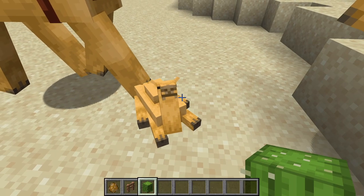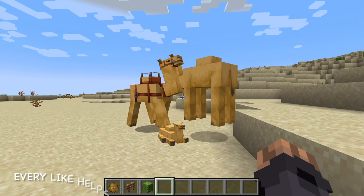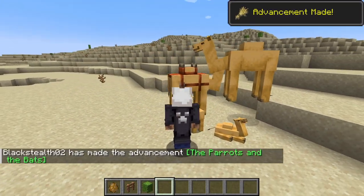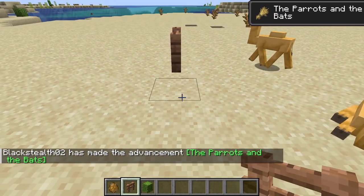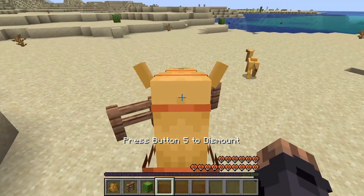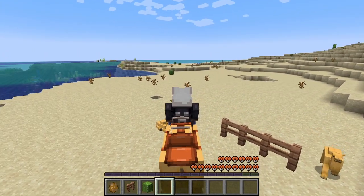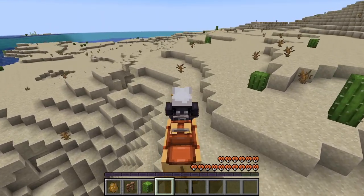The baby camel is by far one of the cutest. Oh my gosh, look at the ears, look at the legs — they are absolutely adorable. And they're very tall. In fact, they're so tall that they can walk over a fence. You have no problem walking over fences, which is really cool. They have a ton of health, around 16 hearts.